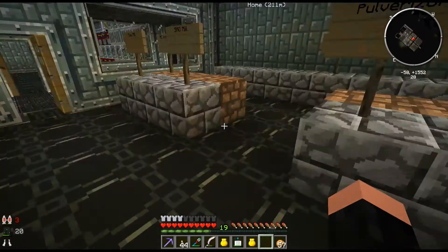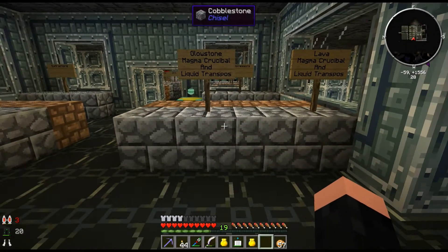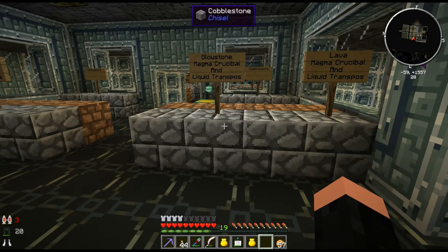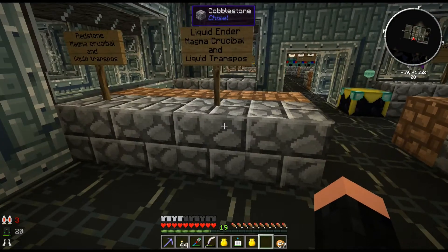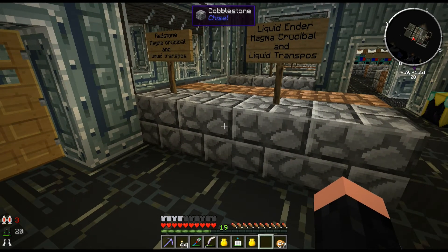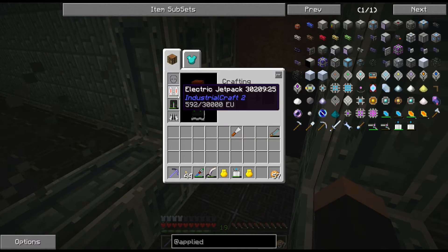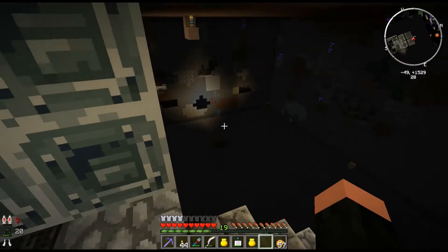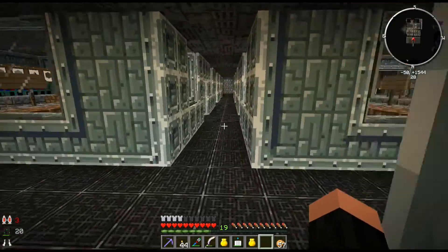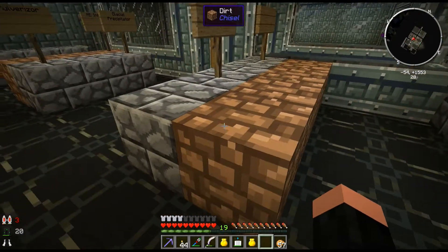One glacial precipitator, two pulverizers, one saw mill, two SAG mills. Over here each one is going to be two blocks — a magma crucible and a liquid transposer. We'll have lava, glowstone, liquid ender, and redstone. We'll melt it down here, send it over to the transposer. Over there we're actually going to have to build a new room — a new room over here. And you can see the stairs going down — it needed to be taller. I guess we'll be putting in some iron tanks in here to store all our fluids, that way we can use them and pump them from there.